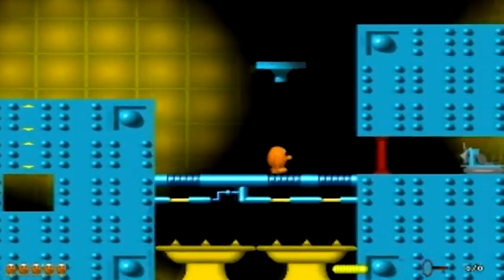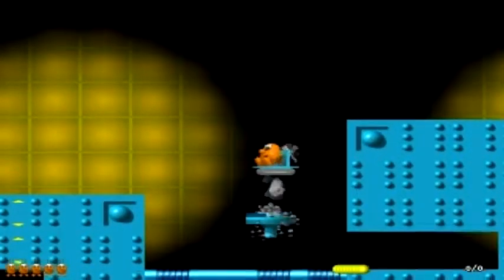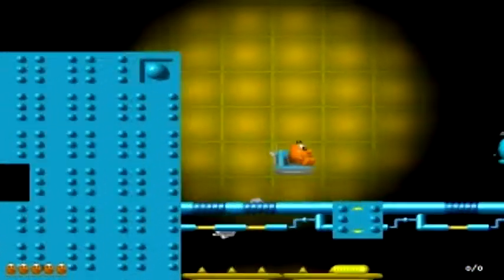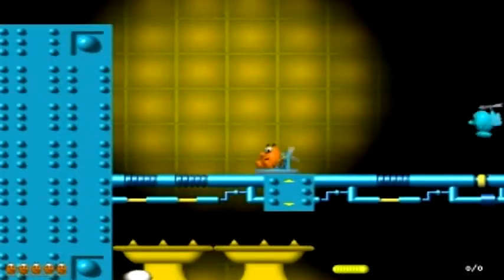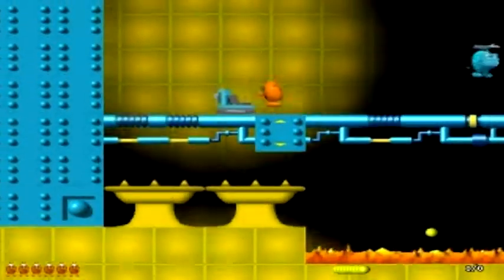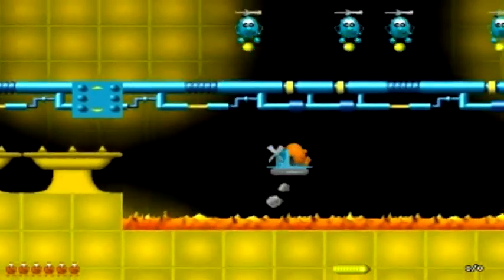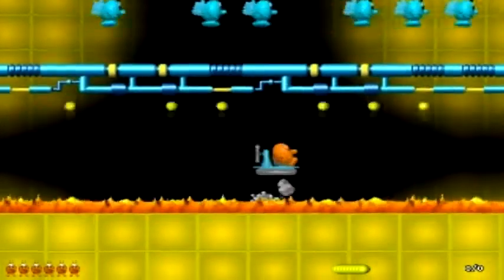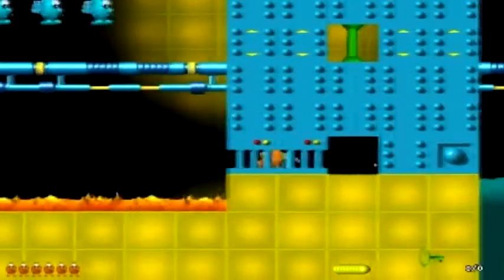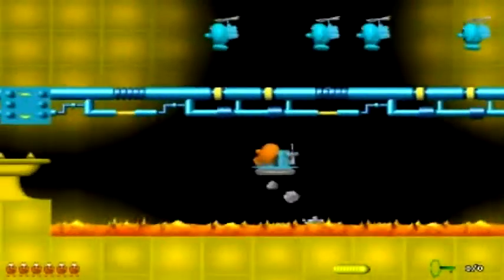Jump. Oh, how the crap. So I might need one of these. Wonder what I need this for. Good to go. Across to there. Now the trickiest part is trying to get back. Just try not to get hit by any blue balls, otherwise I'll fall into the lava and I'll die.